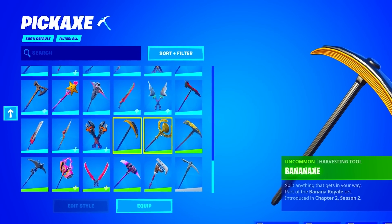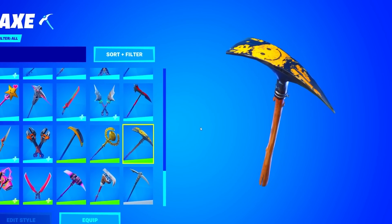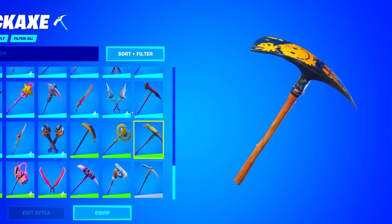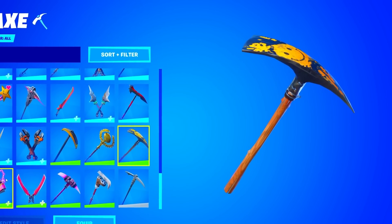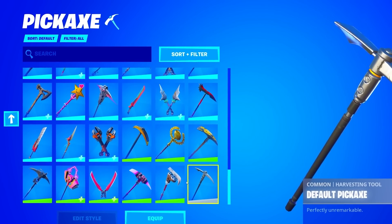We're in the Uncommon pickaxes now. We got the Banana Axe. The Lucky is actually kind of rare — it's a Season 1 pickaxe. I think it's like one of the most clean pickaxes in the game; it's literally like the default pickaxe but with a smile on it. The Warhammer, Oath and Sorrow, Rose Glow, Topic. And to end it off, we got the default pickaxe.